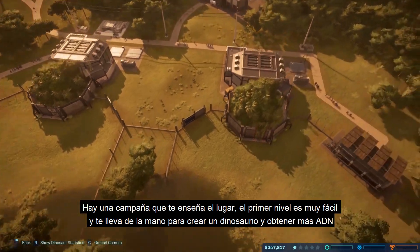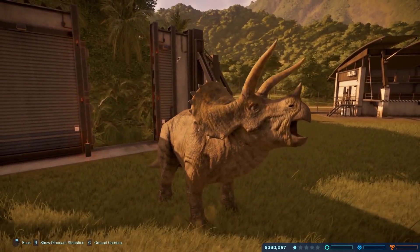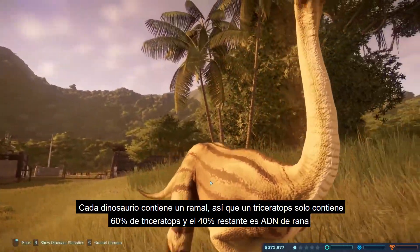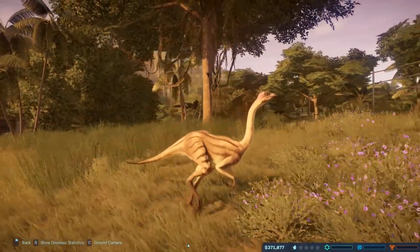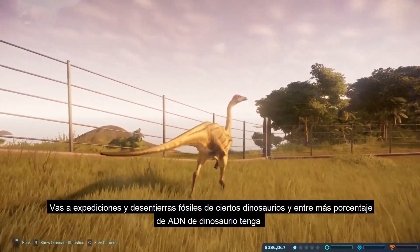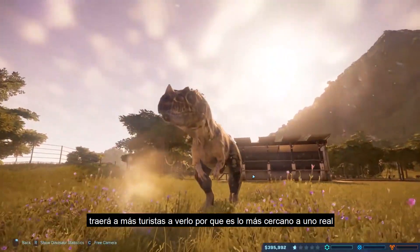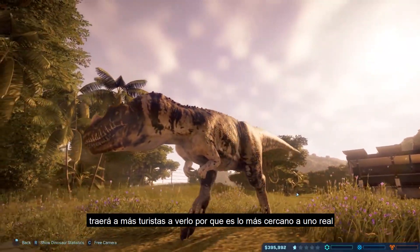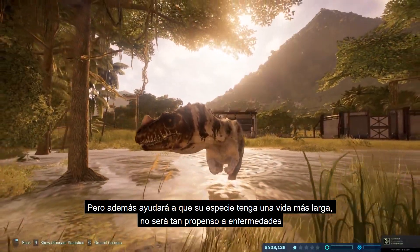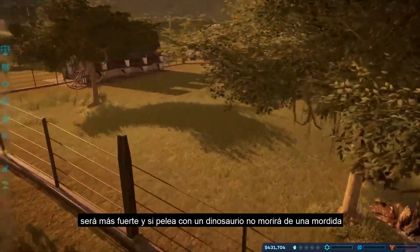They kind of have a campaign that shows you how to play. The first level is very easy — it holds your hand and shows you hey, this is how you make a dinosaur, this is how you get more DNA. Because each dinosaur kind of starts off with a percentage of strand. That Triceratops right there may only be like 60% of a Triceratops, and the rest of the 40% they have to mix with a frog. So the more percentages you have towards that dinosaur's DNA, the more it's gonna attract park guests. It's also gonna help the Triceratops live — it'll have a longer lifespan, it's not gonna be as susceptible to illnesses, and it's gonna be stronger in a fight.